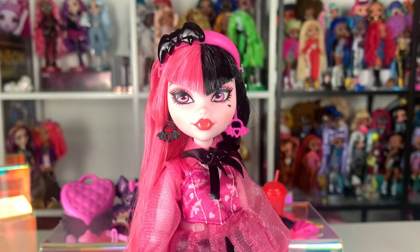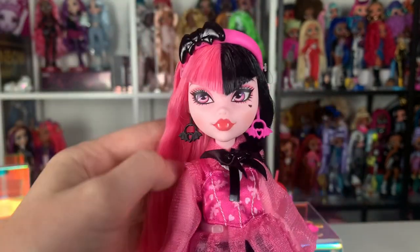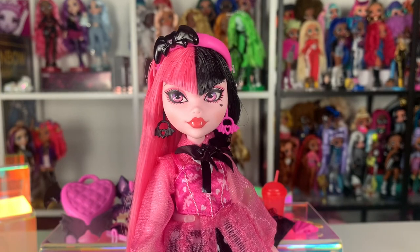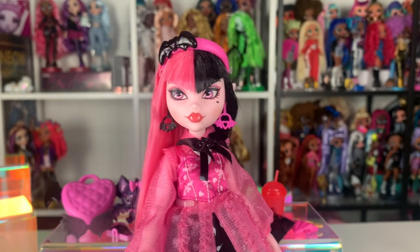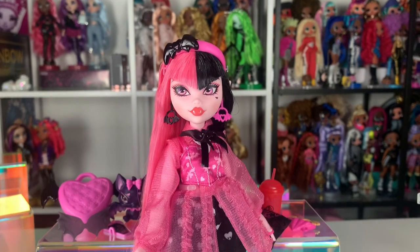Her hair is saran, which is the same material most of the old Monster High dolls used. The old Monster High dolls either had saran or koneklon. Koneklon is no longer produced, so the only hair fiber that could be used from G1 is saran. That's the hair fiber we're seeing on Draculaura and Cleo, so that's really exciting. Hopefully it's used on the other characters — I believe it's used on Frankie, but I don't think it's used on Claudine, though I can't say that with certainty because I don't have them in my hands yet.